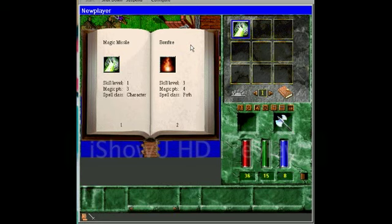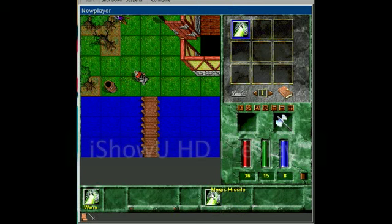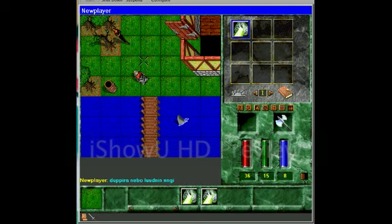I'm just going to drag that one in for now. You can take it from there and move it down to the bottom. You can have up to six spells on the bottom. To cast your spells, you just double-click it to warm the spell, then you double-click that and aim it.